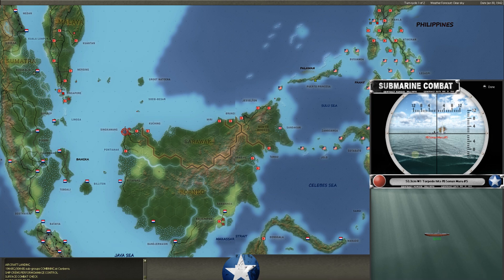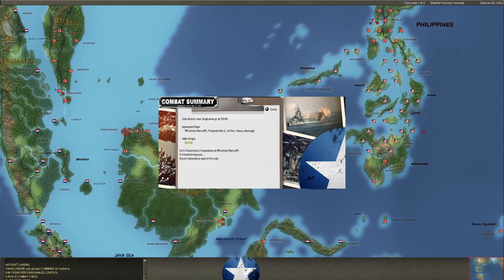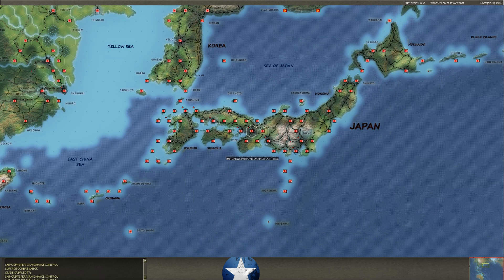Another Dutch sub — but again it's on a PB. It looks like maybe we got a hit there — finally! Looks like the Dutch sub did some damage. Sub attack — we hit one of his PBs, the Sonan Maru No. 5. Torpedo hits two. It's on fire, heavy damage. Goes to show you those Dutch subs are deadly for the most part. He's done a nice job with his PBs and destroyers blunting that a little bit, but we do hit a PB here. Fires, heavy damage — good chance that ship goes down.